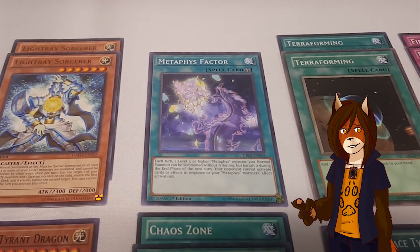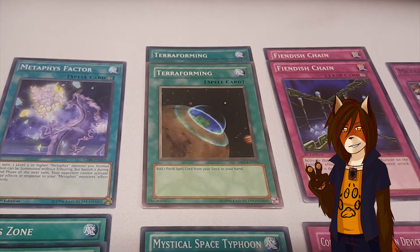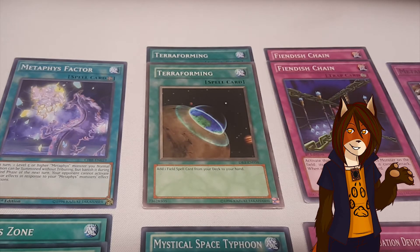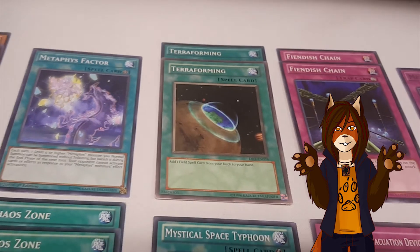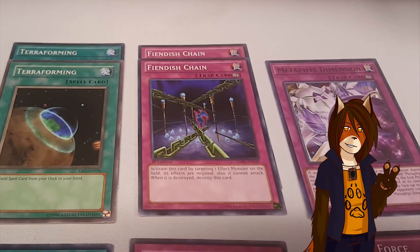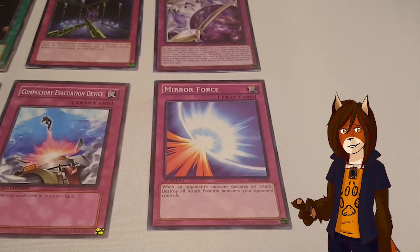You also have a spare copy of Metaphys Factor and a pair of Terraforming. I don't run Terraforming in the main deck because Metaphys Factor can obviously be searched by Metaphys Nephthys, so it didn't really seem like an integral card. Plus, on the off chance that I do banish it with the effect of Metaphys Ragnarok, I do get a point bonus, so I'm not overly concerned. Spare copy of MST, Compulsory, Fiendish Chain, spare copy of Metaphys Dimension, and Mirror Force.